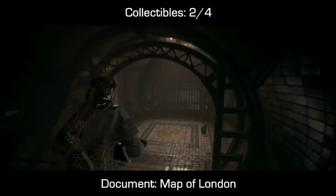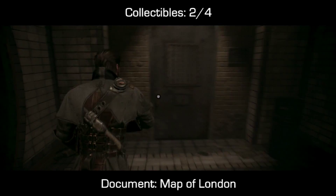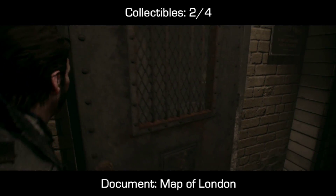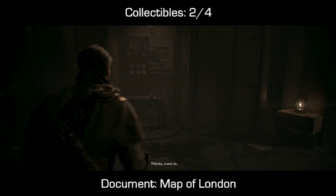Next up is a document. This is not the last document or photograph in the game, so keep that in mind. You'll walk just right after that newspaper. You'll walk down some stairs, take a left through this door, which will trigger some dialogue in the game.